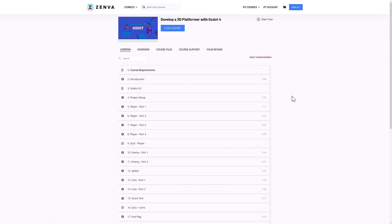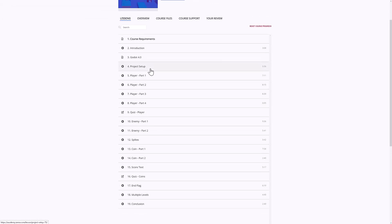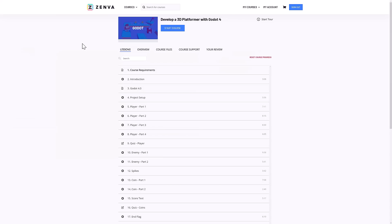Another example is the Develop a 3D Platformer with Godot 4 course — you get an idea of the kind of stuff available. It walks you through the step-by-steps of actually creating a platforming character. They have their own built-in player, you can navigate through the lessons, and you can mark lessons as complete. There are notes available for each particular lesson, which I definitely appreciate.